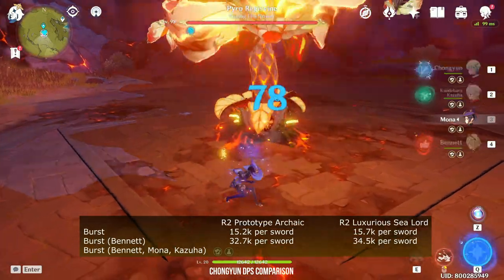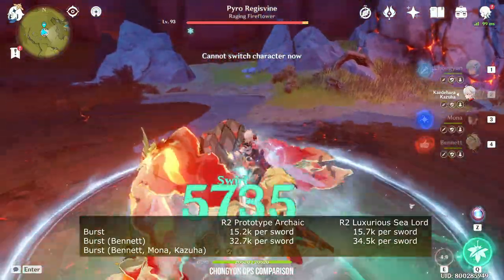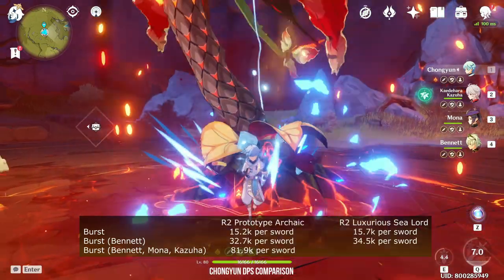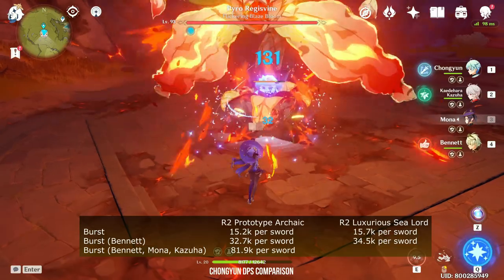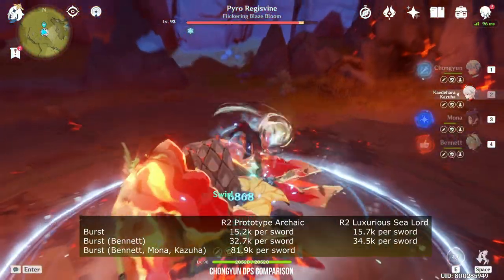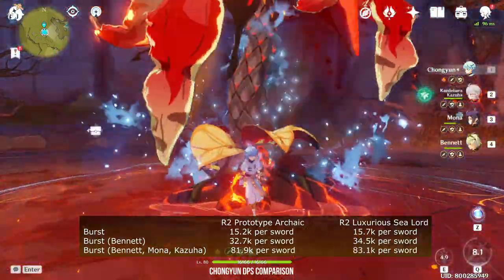And finally, I'm going to do the Trinity — Bennett, Mona, Kazuha. I need to apply Cryo first and Swirl. Mona, Bennett — and 81.9K. Now let's repeat it with the Fish. Cryo, Swirl, Mona, Bennett — and 83.1K.